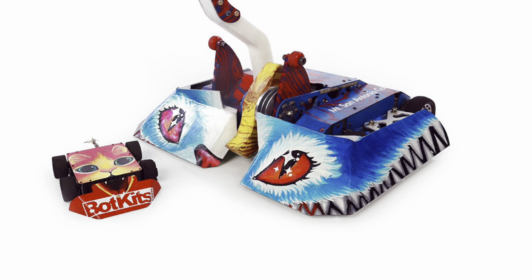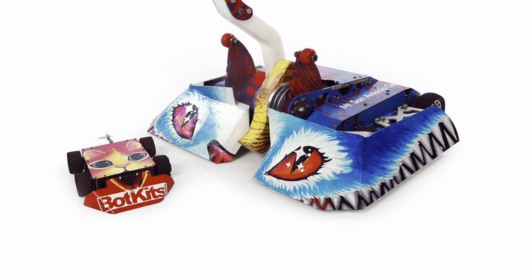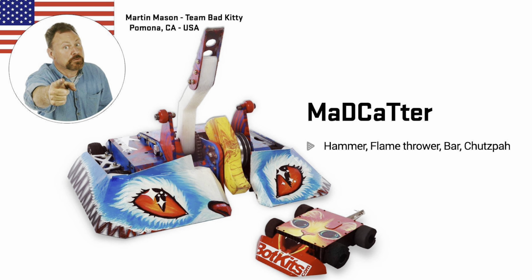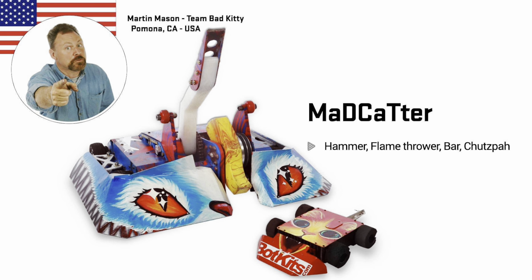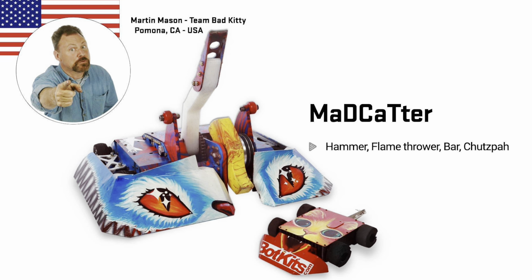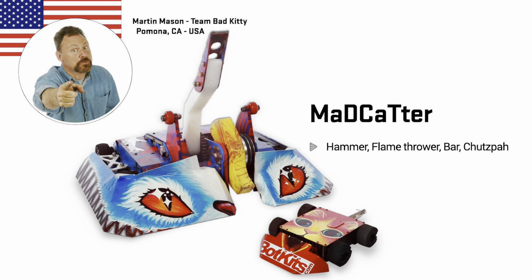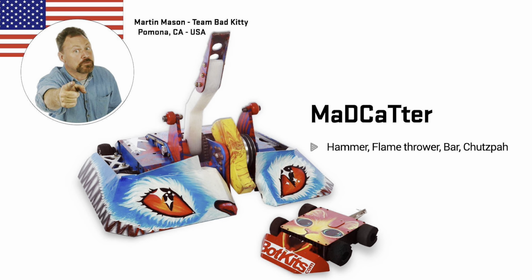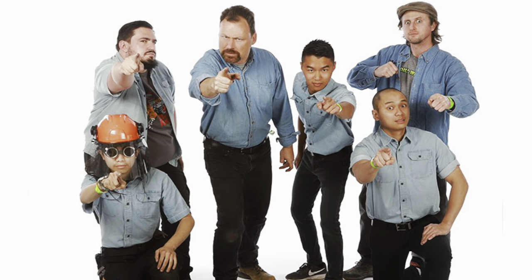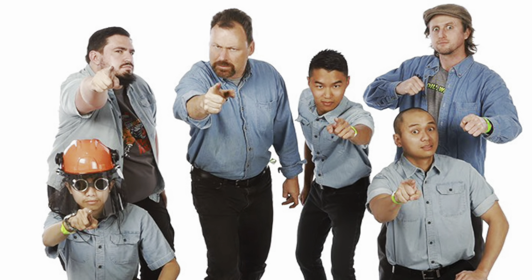Mad Cat are back with an offset vertical spinner — something we haven't seen done before — and one lifting arm. The team from Martin Mason's Mine, Team Bad Kitty, are back once again and I'm very excited. This new front plough should deflect against anything including Tombstone, which is who they've mainly designed it for. After having faced them last season, I think they could have done it, and this new one should do very well.